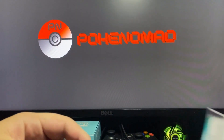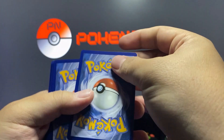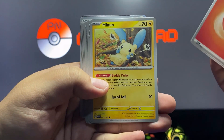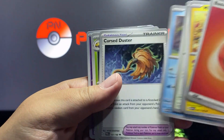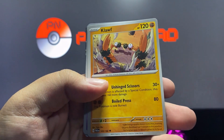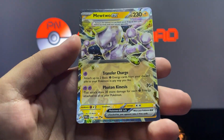Here we go, open. Alright, let's do this. Basic Energy, a Minun, a Dao Blade, a Miltank, a Wimpod, a Cursed Duster, an Orbeetle, a Cloth, a Flittle, and another Minun.